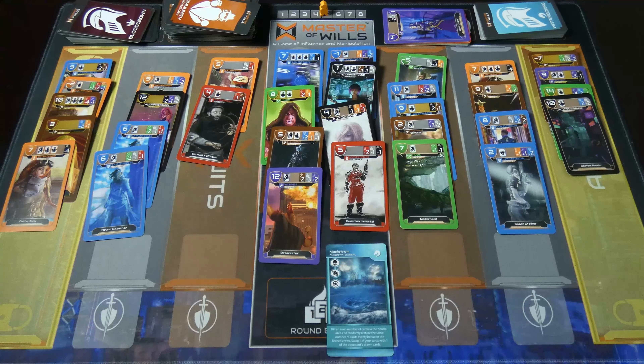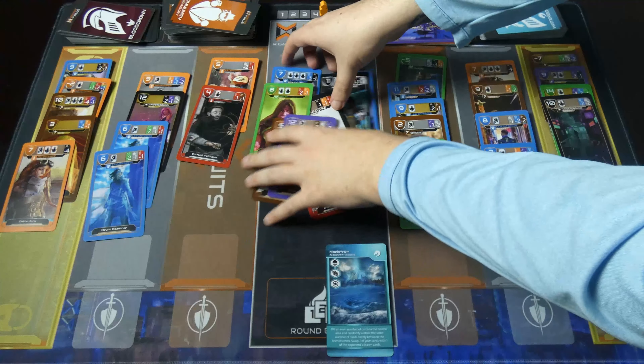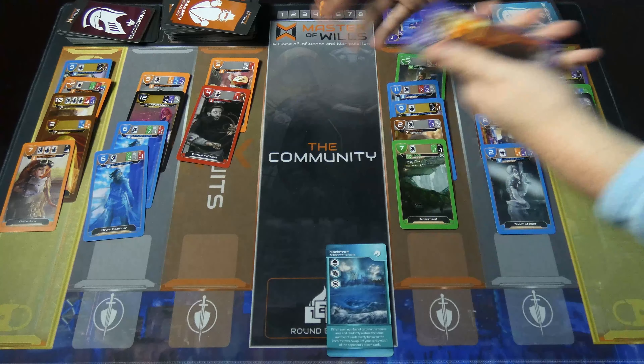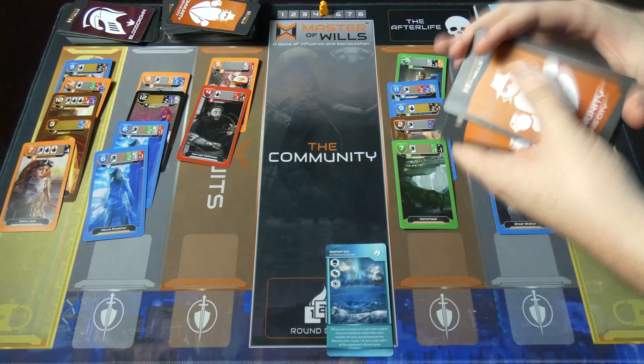So Maelstrom — here's a good way to use it. You can either pick out the cards in the neutral area that you want to get rid of if there are multiple, but I like to just generally clear the neutral area entirely, and then that gives you more cards to draw from. There were eight in there, so let's do random.